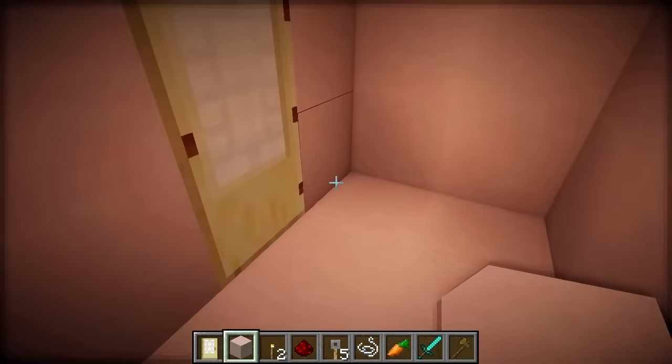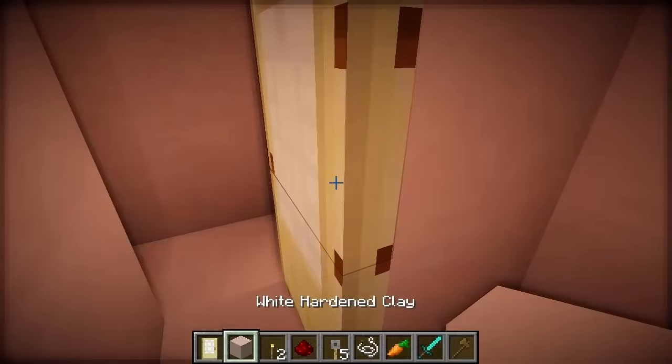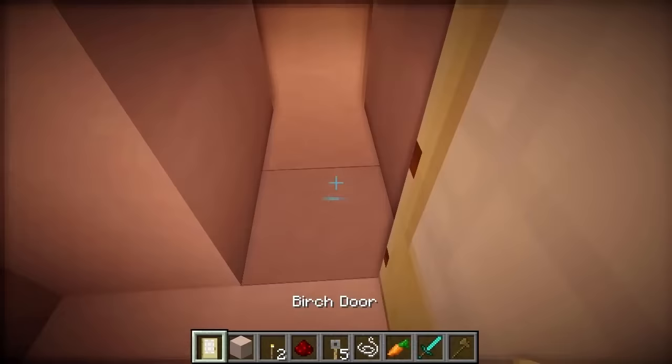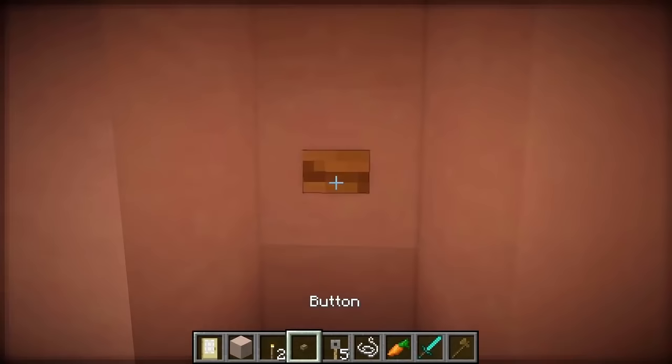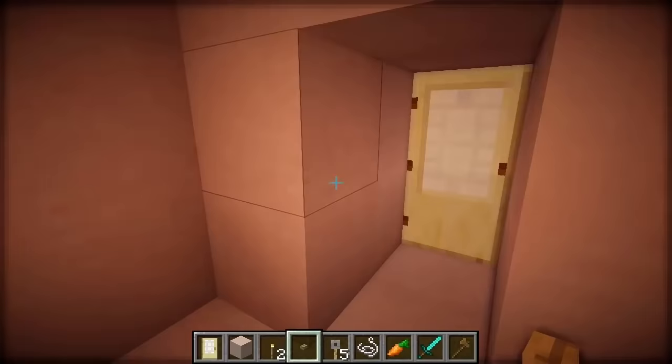I'm going to end the lava trapdoor section right here, where visitors will be greeted by a mysterious door. I'm going to do a little secret door thing here to reveal the next stage — if they aren't looking hard enough they won't find it. And just to confuse them, I'm going to put a single button here that doesn't actually do anything.